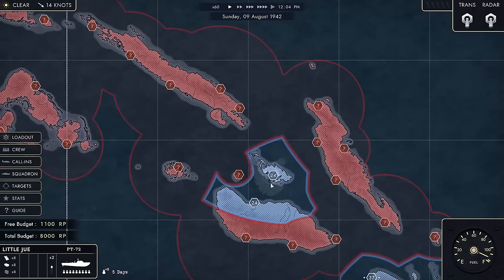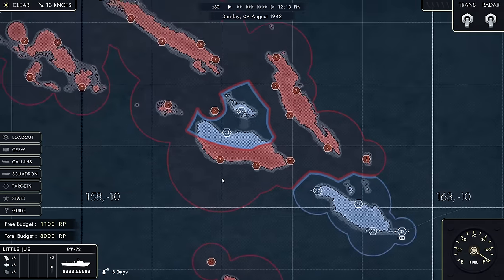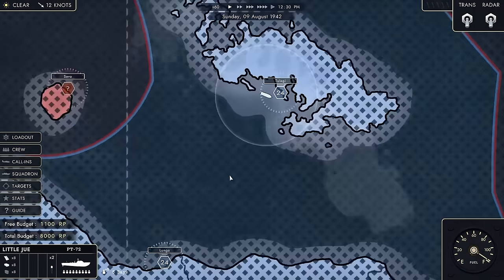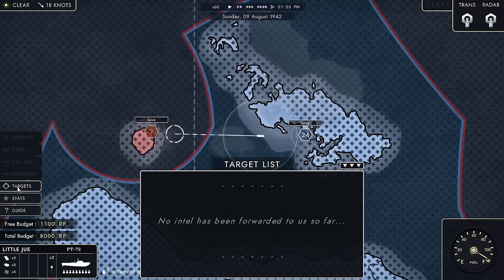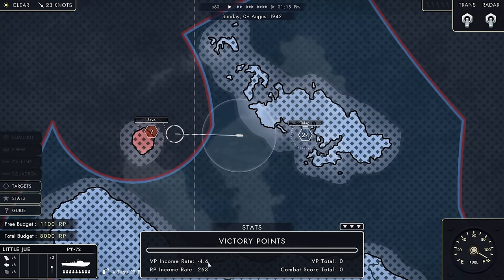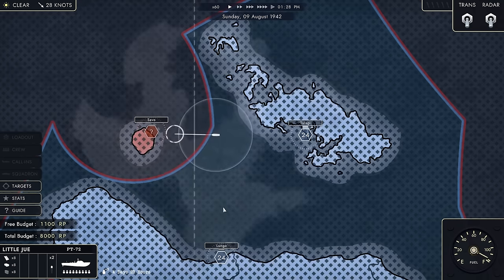With the crew and boat ready — medkit, ammo, and repair kits in the metal locker, because this boat is surely not going to make it back intact — we're going into harm's way. Now we go to the campaign screen. We have little blue sectors for our territory and red ones for Japanese territory. The Japanese are moving resources around, and to get more resource points and capture territory you'll have to take the fight to the enemy. There's also a guide button that explains everything.